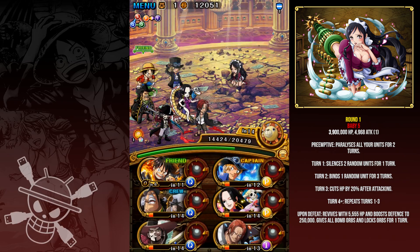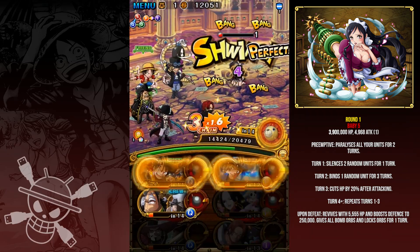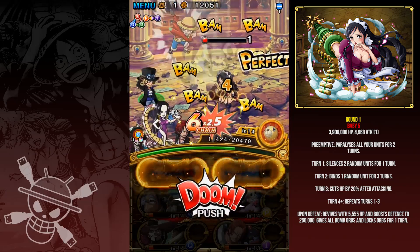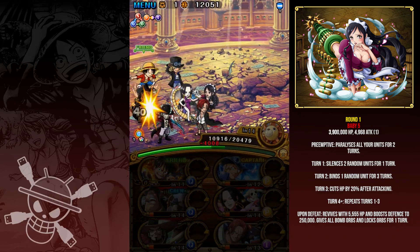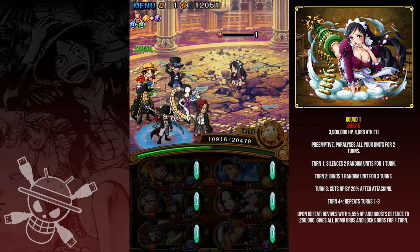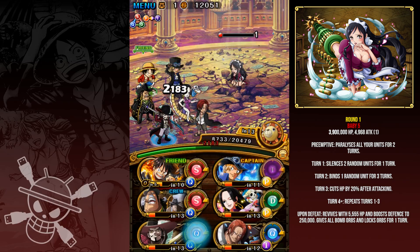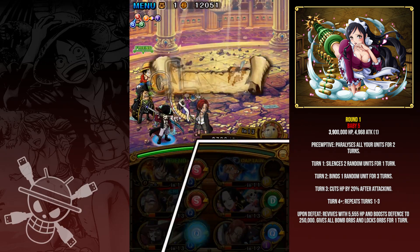She binds a random unit but if you have the sockets that pretty much does nothing. Just wait one more turn to kill her — it's taking forever. Sabo is boosting by such a little amount but thankfully it doesn't matter since I only have to do 5,000 damage. The 20% HP cut and then she dies to Sabo. That took a while.